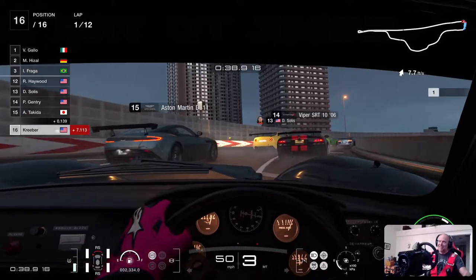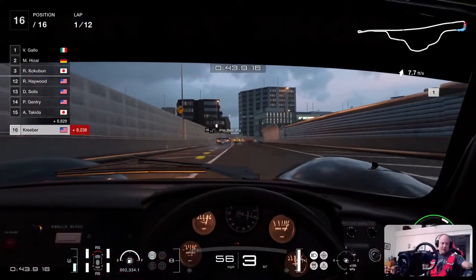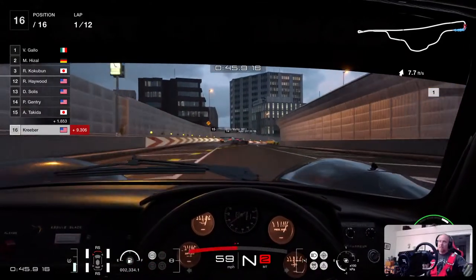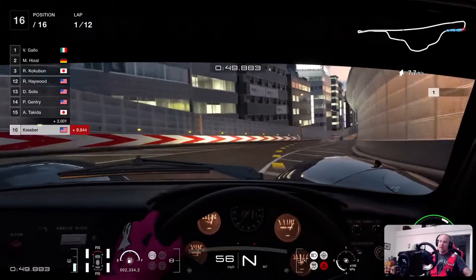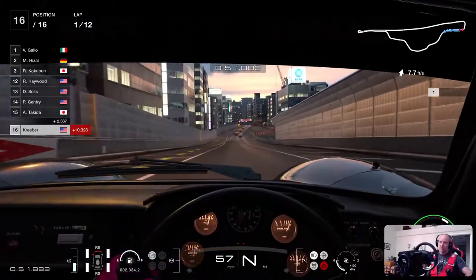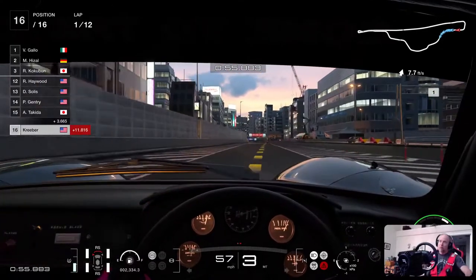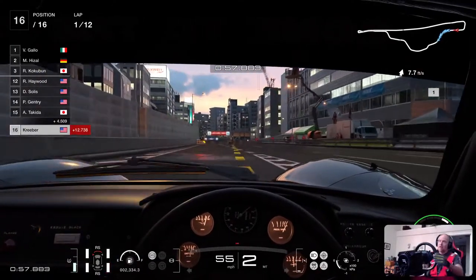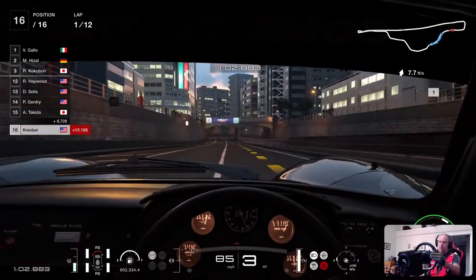I didn't tell it I wanted to use the brakes! So now when I shift gears without the clutch, it throws it into neutral because I missed the gear. So to get back into gear, I can't just hit the clutch — I've got to put it in neutral, put it into the gear I want, let off the clutch. And we're good to go.